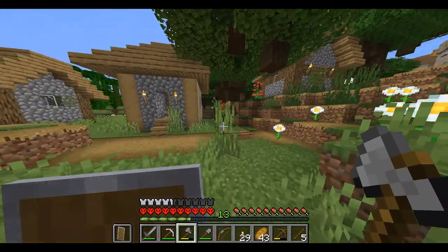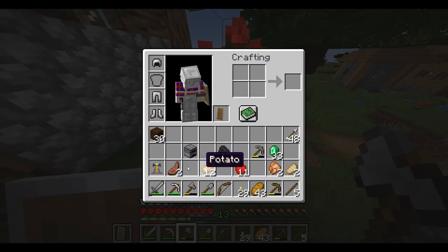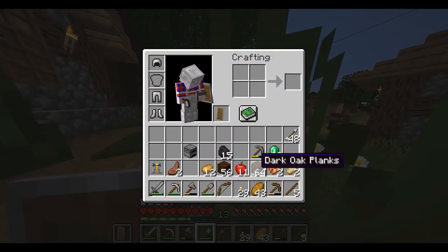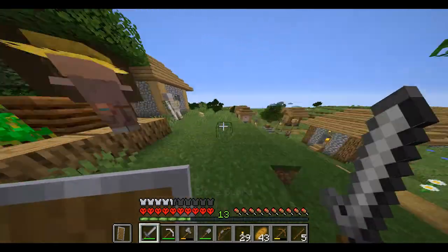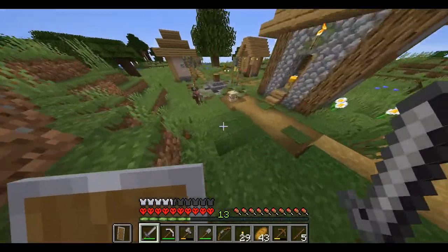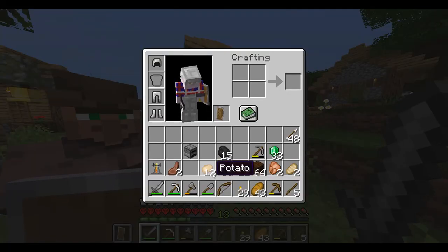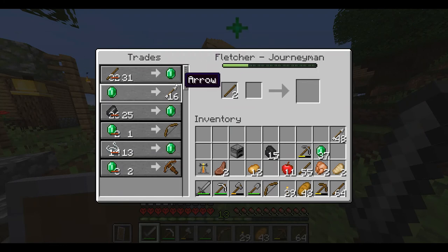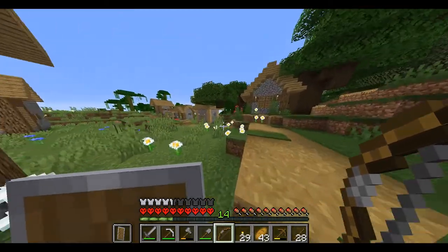I'm going to get some wood right now. I've collected 30 wood planks — actually two stacks of oak planks. Let's see how much this gets me. I need to find the fletcher first. Oh there he is! I forgot I have to make the sticks first. Boom boom boom, thank you sir. I now have 40 emeralds.